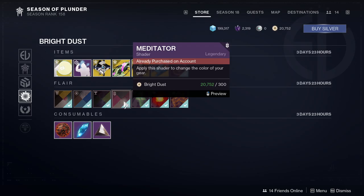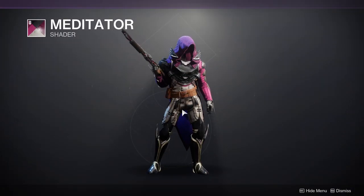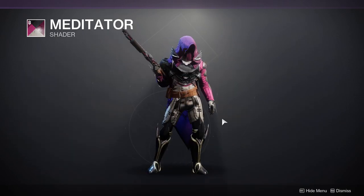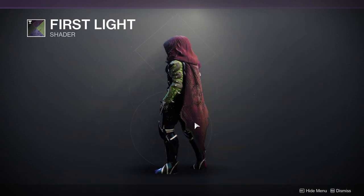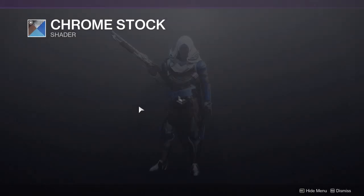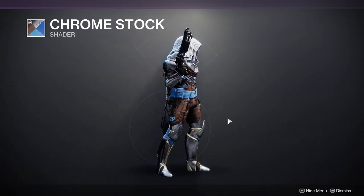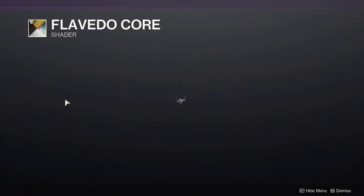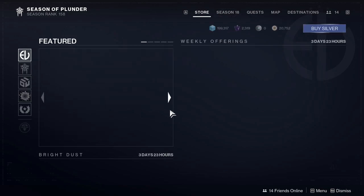For the shaders: Meditator — not good. First Light — I'm not a fan of the green. Chrome Stock — it's a blue and white, whatever. And a brass one — I'm not a fan. Then Flex — that's going to be trash. Yeah, I'm not a fan of any of these shaders this week.